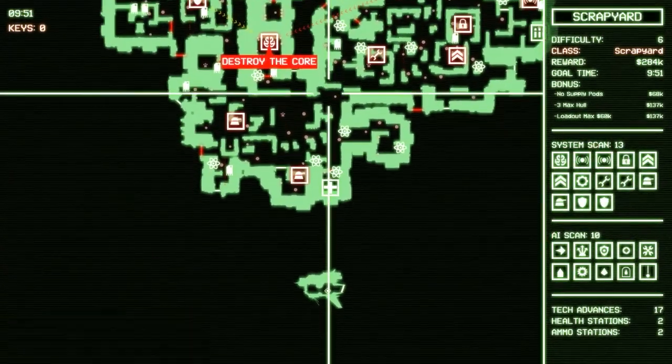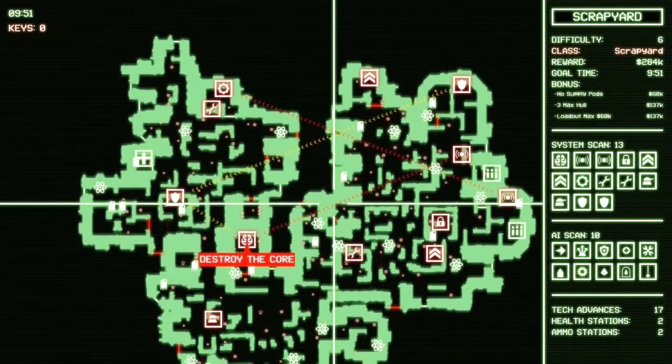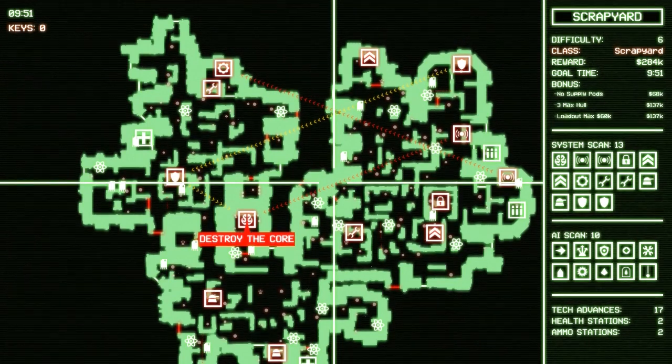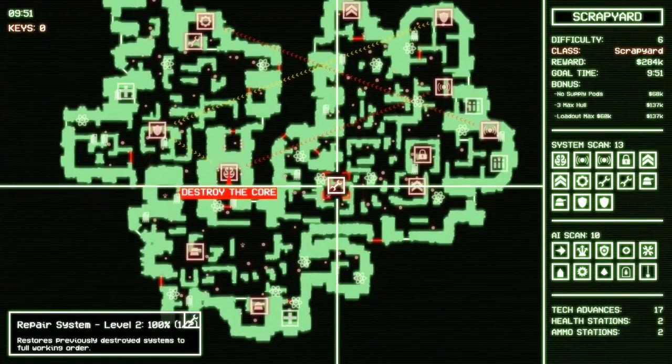Let's make a plan of attack. There are 17 tech stations in this entire place. I could go hog wild for them because I really want to get my crazy gun. I doubt the new grenades damage you, but only one way to find out. This is going to be a bit of a mess. We need a key.